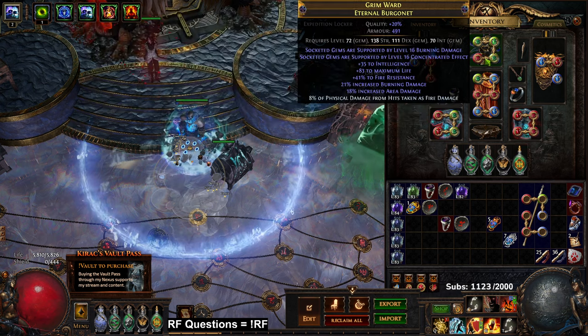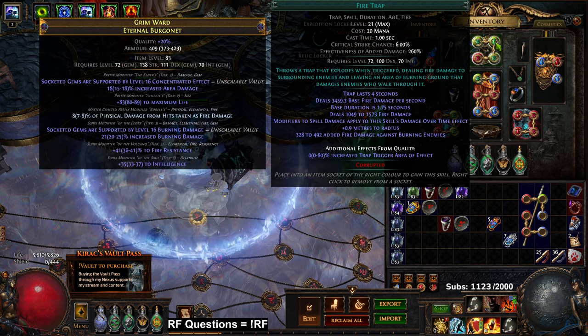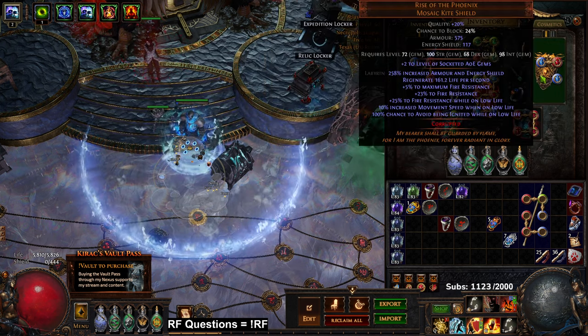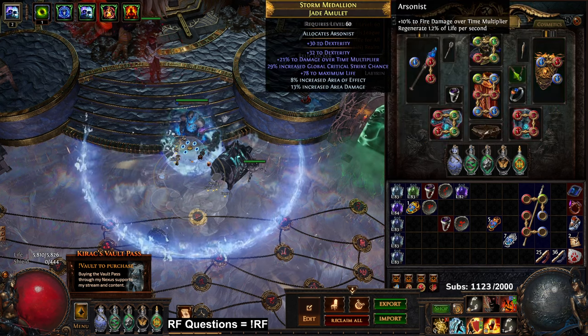Over here I've got Trap and Mine Damage, Fire Trap, Swift Affliction, Life Tap. I recommend players first go for a level 21 Fire Trap — quality isn't a super big deal. Over here is my shield, Rise of the Phoenix. To hit 90 max all res at the beginning, I've got Skitterbot, Purity of Fire, and Malevolence.